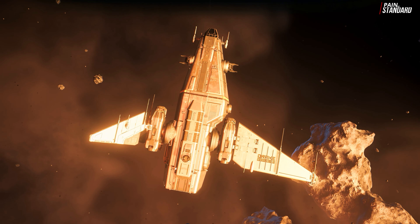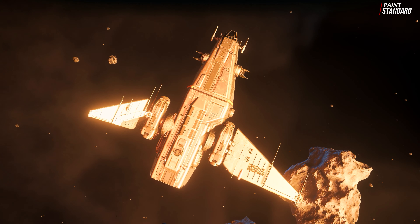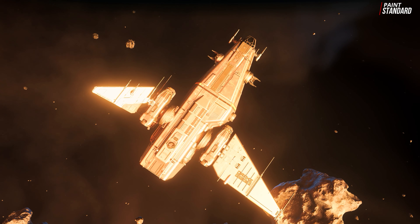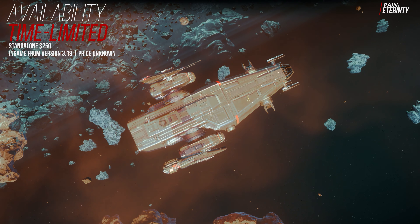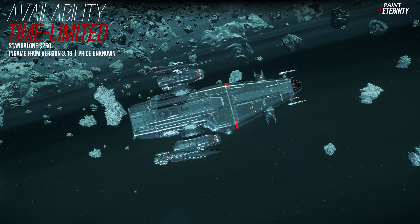The Corsair is only available at special sales for about $250 in the real money shop. From version 3.19, it will then also be purchasable in-game for an expected 5 to 7 million alpha UEC.